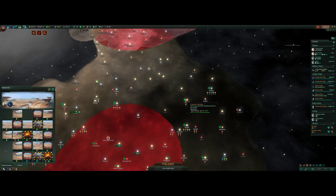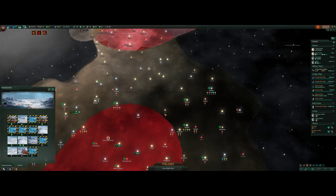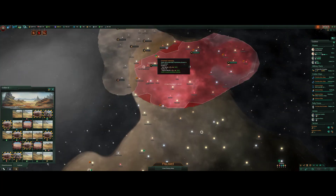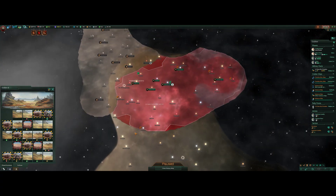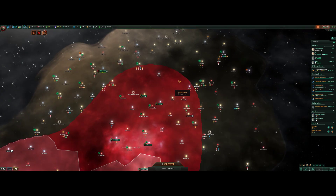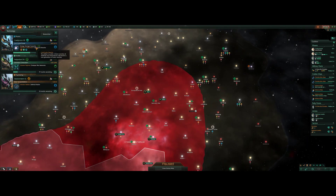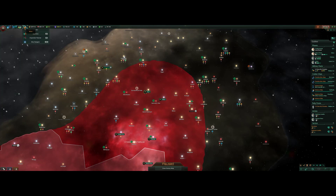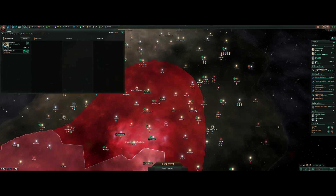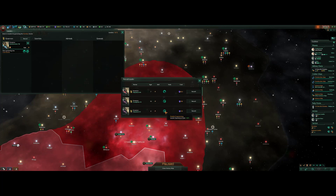We're at four out of five colony capacity, so we can take one more planet right now. There's a 23 — an arid world, not terrible. There's a 21 there, a 24 there, but I haven't even gone over and surveyed those yet. My science ship should get over there eventually. Have we researched cheaper war demands? I think we researched the empire leader capacity. Yeah, we have two more leaders available, so I can put governors over these sectors now, finally.